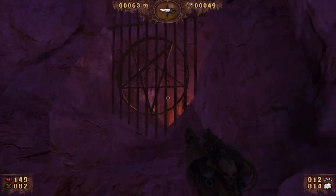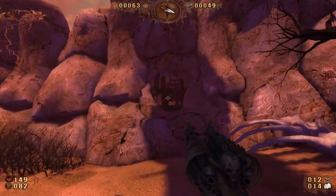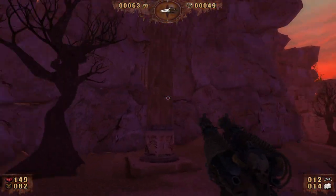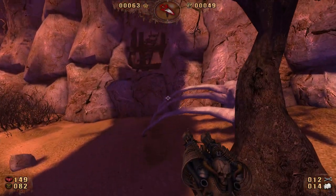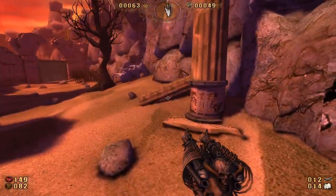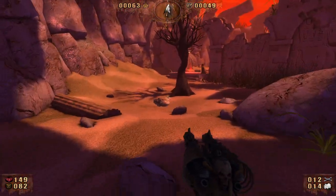Each one of these little spaces in these boulders and rocks - they're all closed off, but there is one that has a portal on the outside and they all have their own portals inside that you can go through. Make sure I didn't miss any ammo back here. Okay, we're good.